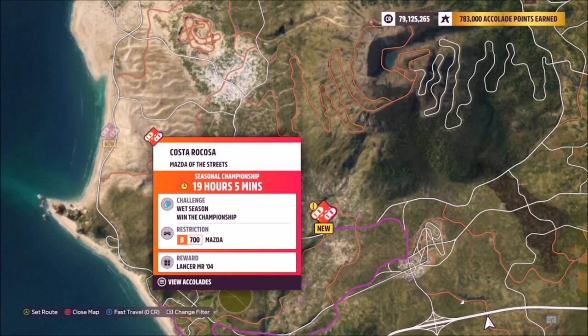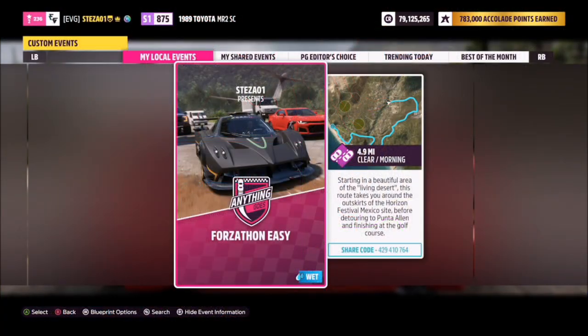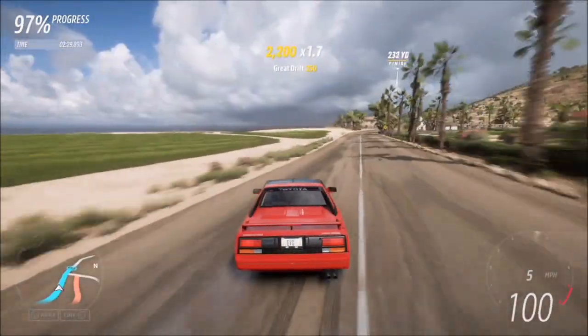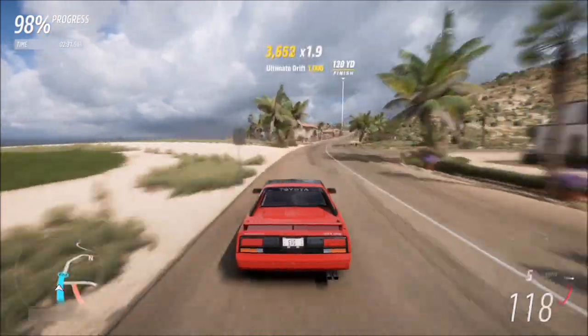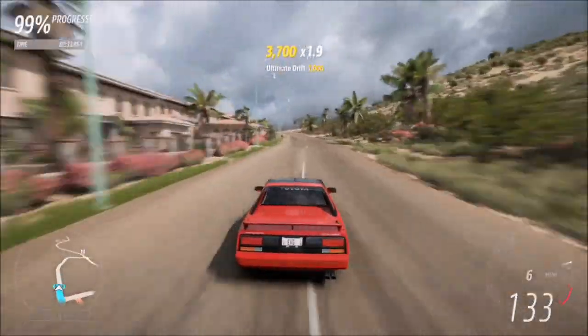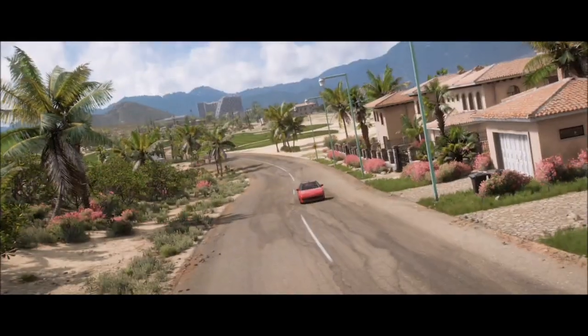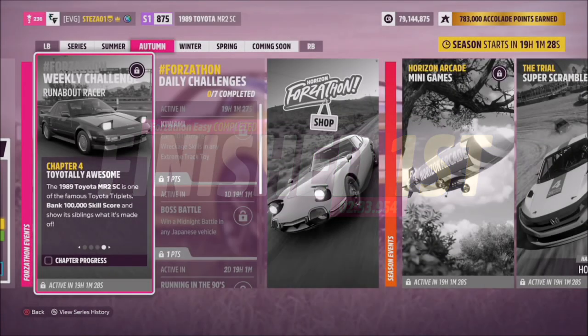The next challenge simply wants you to win a street race. I recommend heading over to the Costa Rocosa street race. I've got a blueprint created called Forzathon Easy — share code 429-410-764. This is a race with no AI drivers, so you're guaranteed to win every single time. You only have to do it once to complete this second Forzathon challenge, and it'll only take about two and a half minutes.